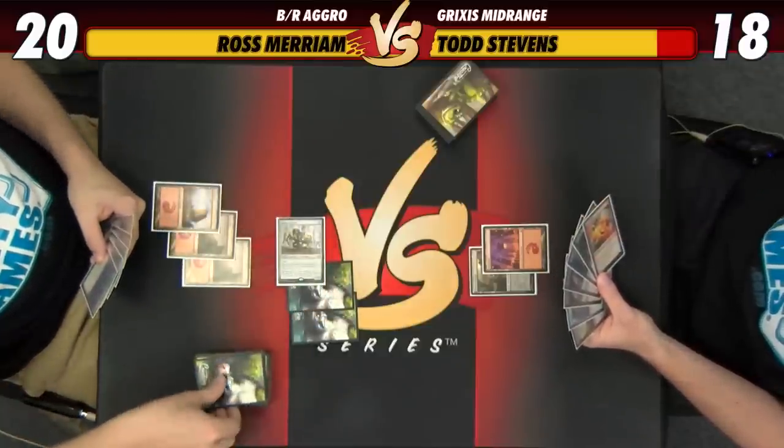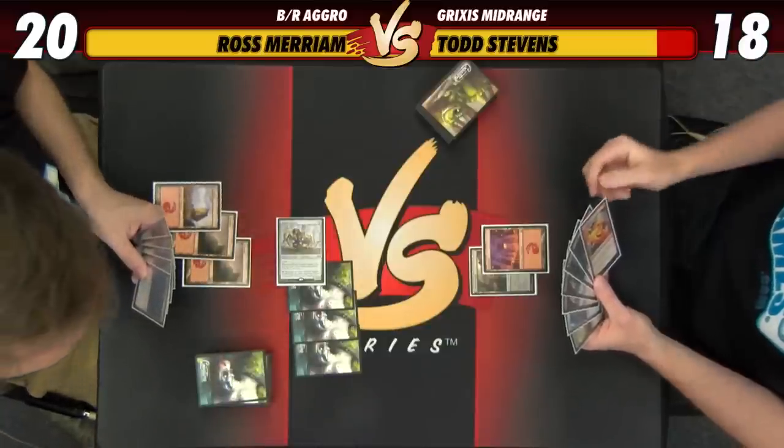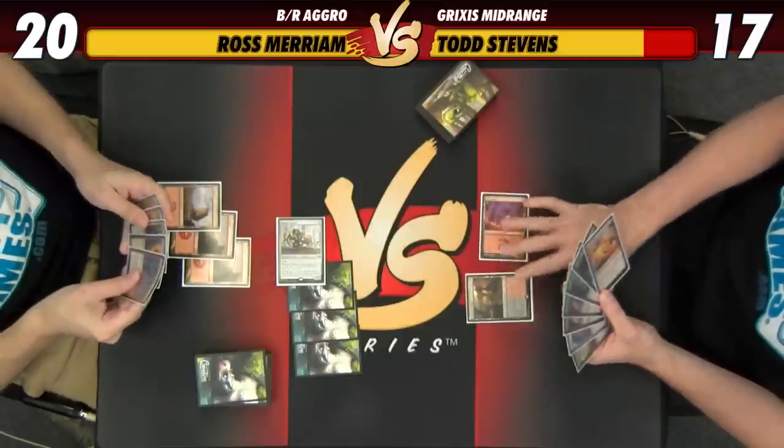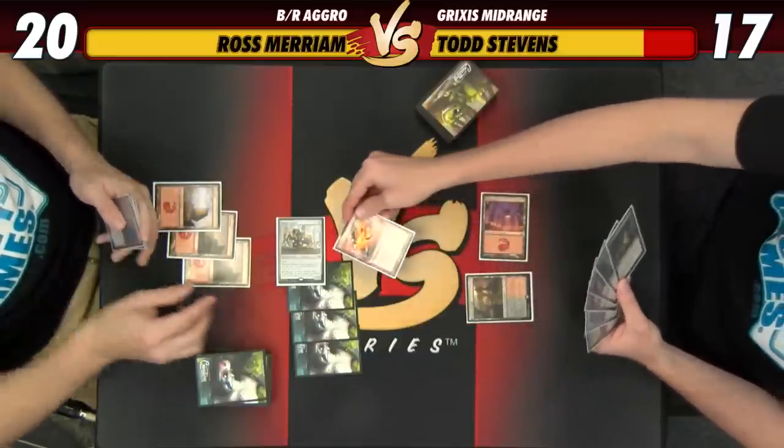Attack, trigger Beaumat Courier — I'm going to take it, go down to 17. I wanted to see if there was a Chain Whirler where we could use that removal. There was not, so I think now I'm good to go ahead and use this Magma Spray. Even though we're not using our two-mana removal spell because that one could be more valuable later.